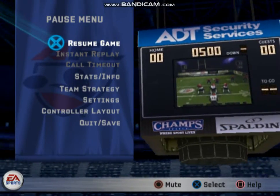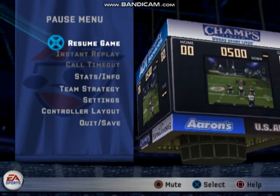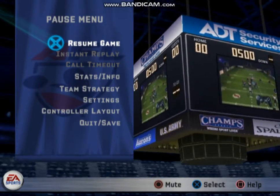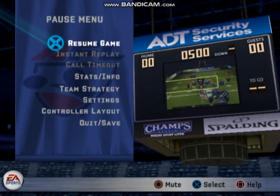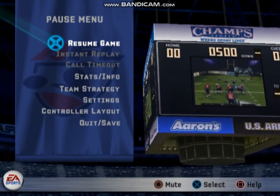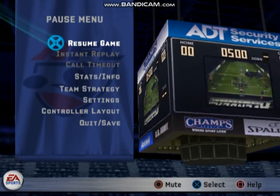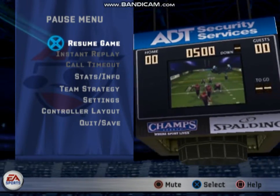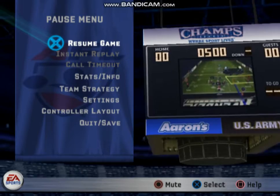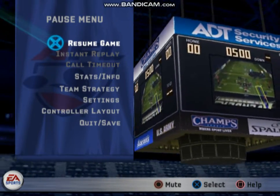There are a couple of options if you choose to call an audible. Initiate the call with the audible button and pick from any of the preset plays. Or initiate the hot route function with the hot route call button. Designate the appropriate receiver with his icon and call his preset route with the route controls. You can cancel with the audible cancel button. If you want to see the formation revealing only the receiver's icons, use the Coach Cam button. To see the play as it's called, use the Coach Cam play button. The primary receiver's route will be displayed in orange, and secondary receivers in yellow. Any motion that takes place in the pre-snap will be shown in blue.